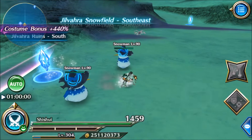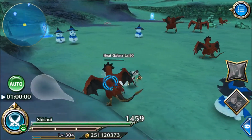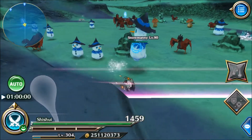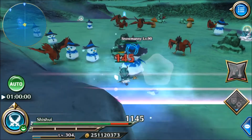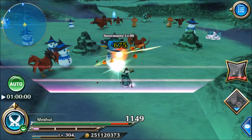I'm going to this level 90 map because if you go to the higher level maps, you can get more drops. My costume bonus is 440%, which means I'm getting 4 more boxes — a total of 5 boxes every time I kill a small mob.